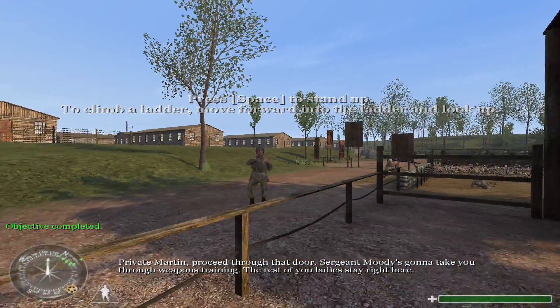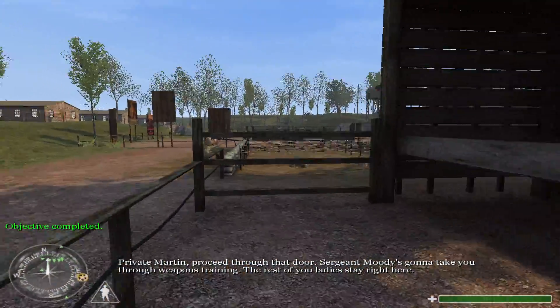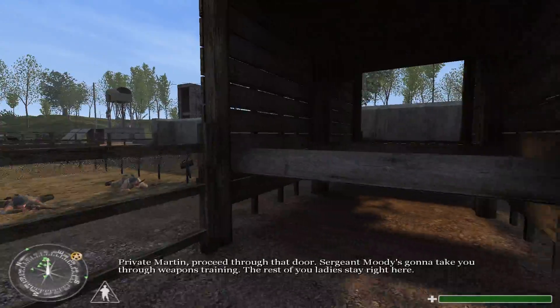Private Martin, proceed through that door. Sergeant Moody's going to take you through weapons training. The rest of you ladies, stay right here.